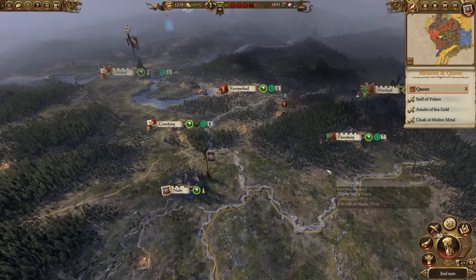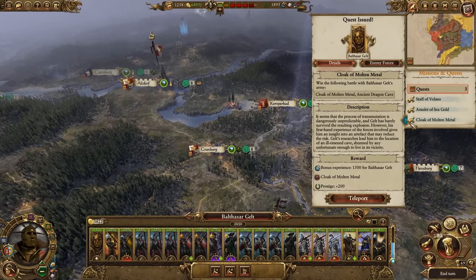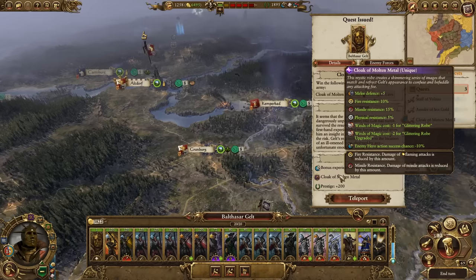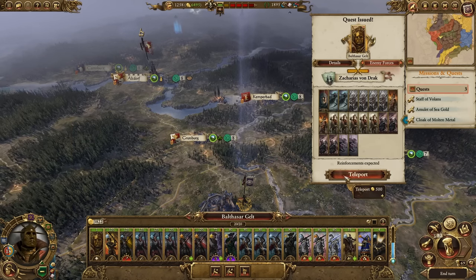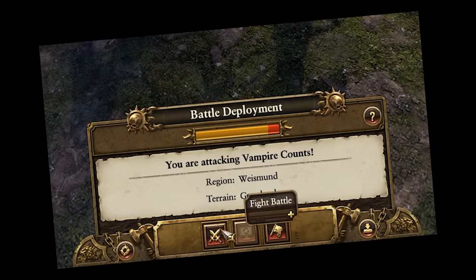I've been building up our economy and it's now turn 69 — I actually didn't do that deliberately. This happens to be the turn where I can finally do the quest for the Cloak of Molten Metal, a very unique item for Balthazar Gelt giving him a bunch of resistances and making him very overpowered. We're going to do this quest battle with our force — pretty sure we're fighting undead, which isn't actually that difficult. We can't auto-resolve, so I've got to actually fight it.